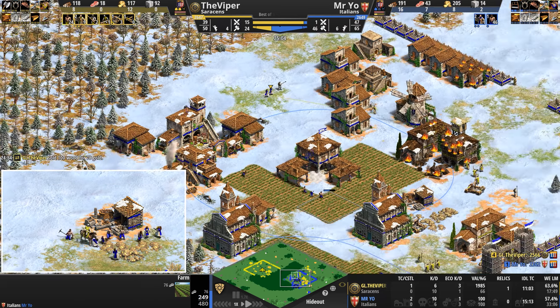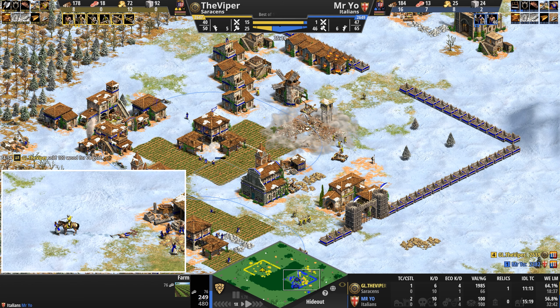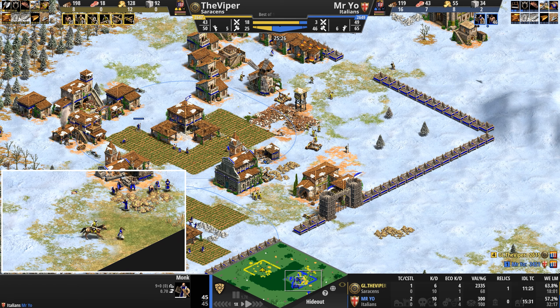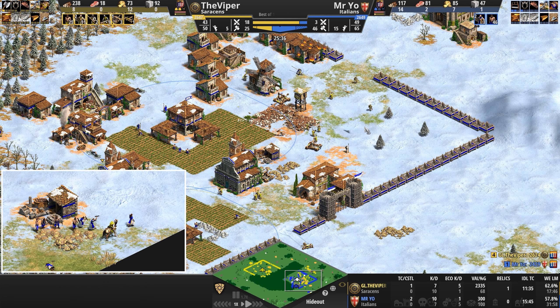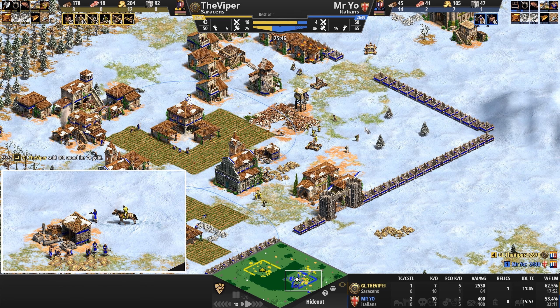Mr Yo has double the villager population but one army supply. Where is his army? It's the one monk moving around the town center. What do you do as Mr Yo? How do you not give in? This is like those survival shows — when you fall into a freezing lake, your brain shuts off and your body goes into shock, and you have to very hard to think. That's exactly what must be happening with Mr Yo right now.